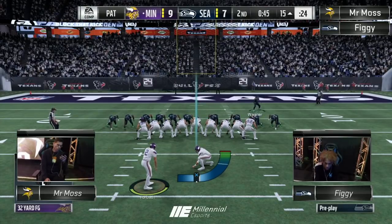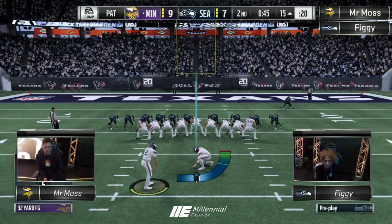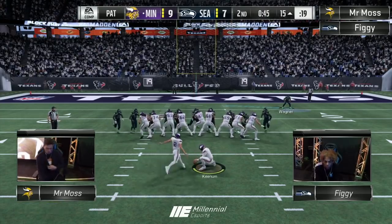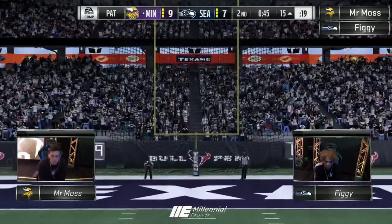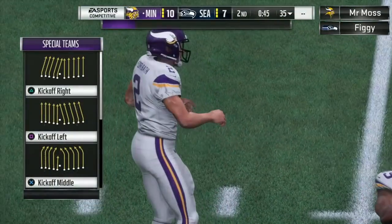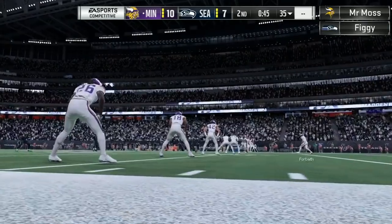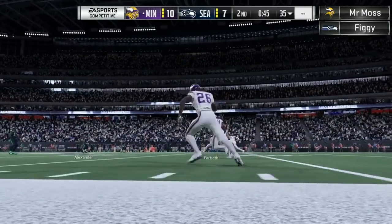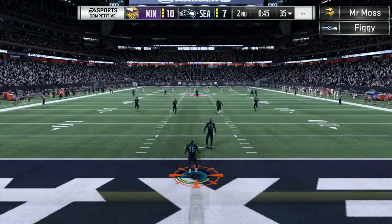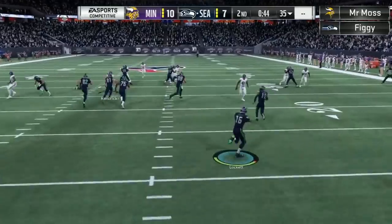10-7 pending this extra point. Figge doesn't even look like he's attempting to block it — he's controlling the player in the back. Maybe he doesn't have the field goal blocks. Looks like he's kicking this one in bounds — not everyone's a fan of that. Pretty deep though. Figge takes it out, not worried about a fumble.